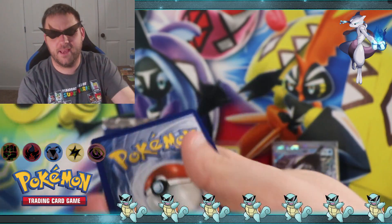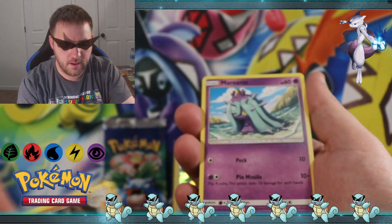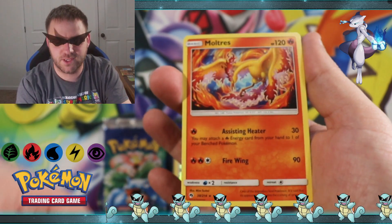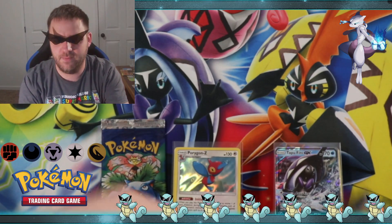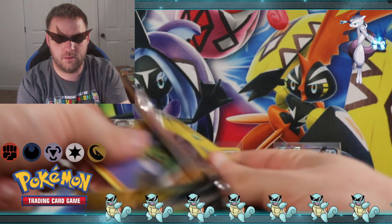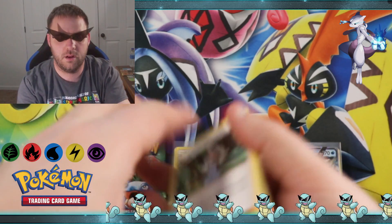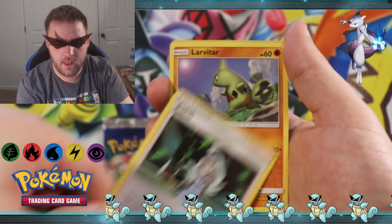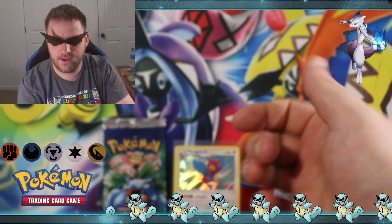You guys go ahead and make a guess too for the next energy. We got a Pupitar, a Mareanie, and a Moltres — non-holographic but it is a rare, not too shabby! We got a Kahili, a Larvitar, and a Chikorita — Chikorita reverse holographic.